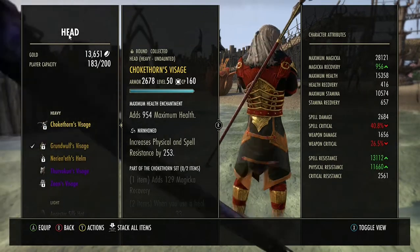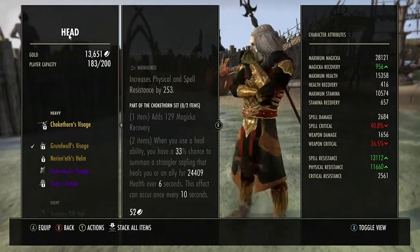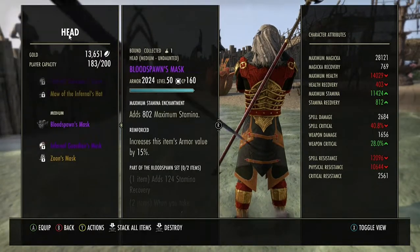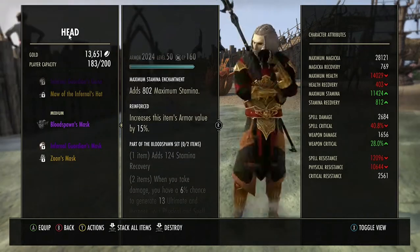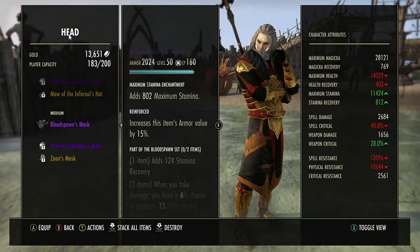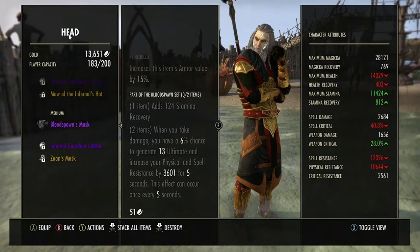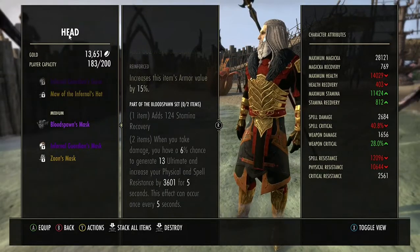If you struggle, it's always good to have a healing helmet on. Chokethorn is one of the easiest helms to get, so I would recommend that if you are struggling to stay alive. Bloodspawn is also a good helmet. It does add Stamina recovery but we just ignore that — I just took this off for another build, so that's why it's got Stamina glyphs on. Basically, if you take damage you have a 6% chance to generate 13 ultimate and increase your physical and spell resistance for five seconds, every five seconds. This is really good if you're struggling to build your ultimates up fast enough.